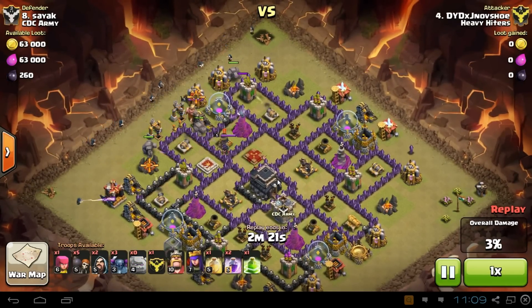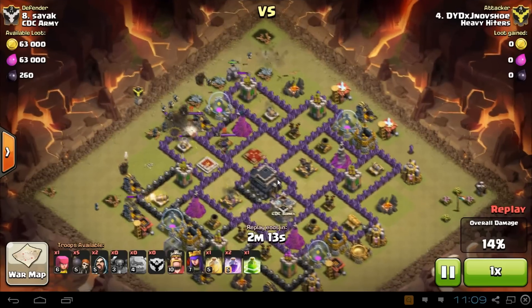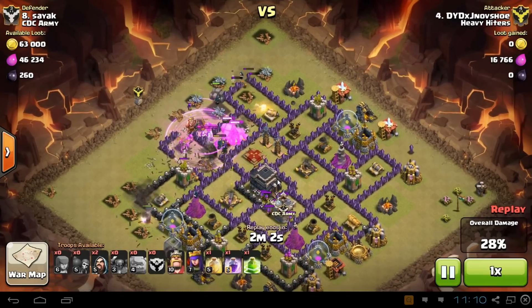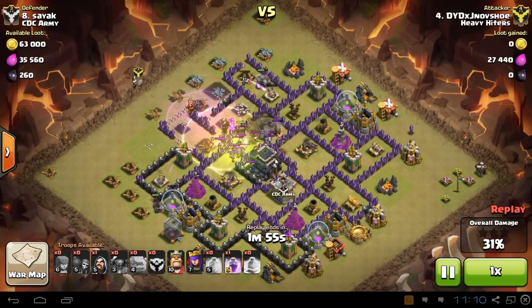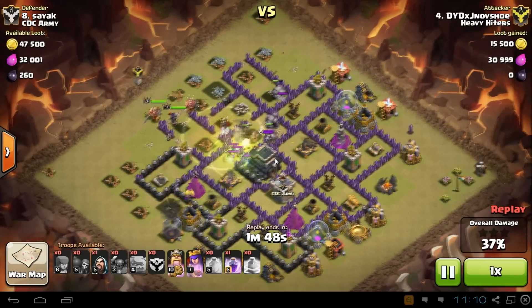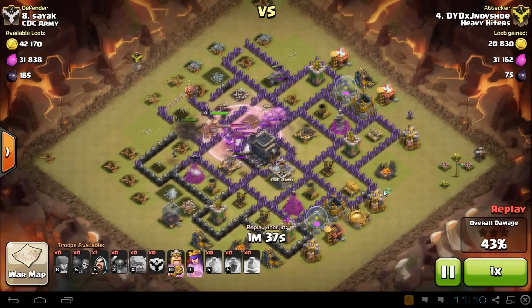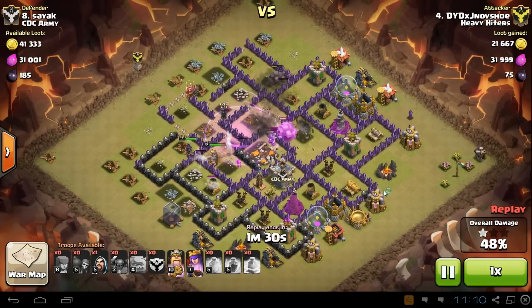Left, center, right for the golems. Throw the wall breakers in there so they can freely get through, then drop the jump spell to go through the center buildings. Drop the pekkas left, center, right — they all kind of converge to the center, and for the most part it works out. The only problem with this attack was the golems both went to the right side, and that really screwed me because both heroes went to the left and they ended up dying alone. A big bomb took out so many troops. I had the jump spell and the heal spell going, but that big bomb really screwed me. A second big bomb took out the rest. But I did get the town hall — I'm at 48%, 50%, so that's the two stars.